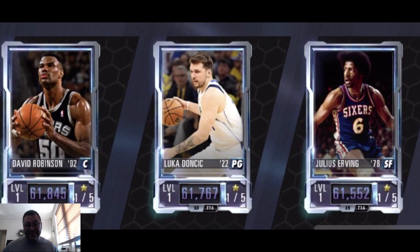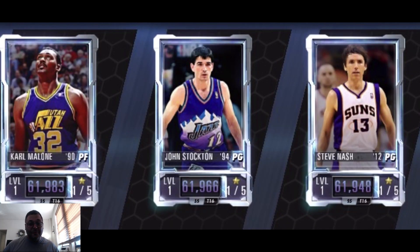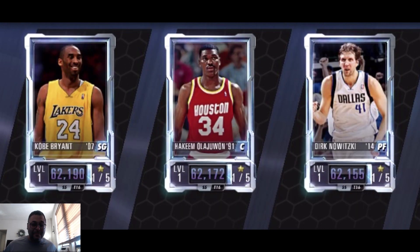We got Dr. J — Julius Erving — yeah, the Doctor be cooking it up on the court. We got a new Luka and a David Robinson — the Admiral — such a smooth jump shot for a center, definitely underrated. Next we got Steve Nash and John Stockton, two point guard legends in the NBA, and then Karl Malone, who's one of the top-rated power forwards inside the game.